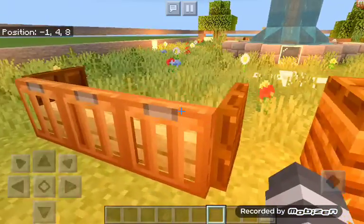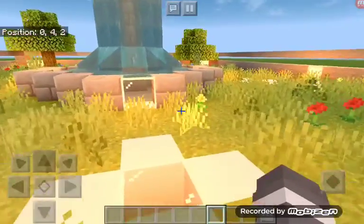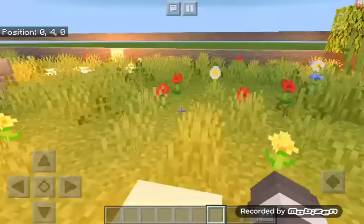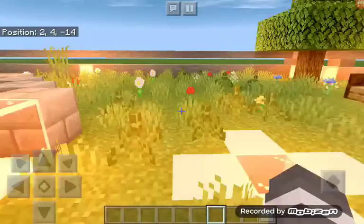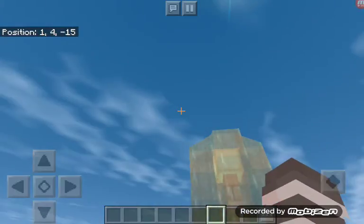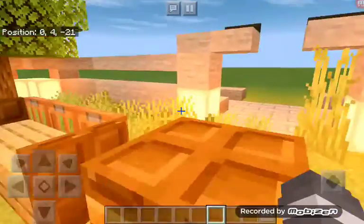We have the trash cans. The benches. I put these around three blocks away from the water fountain. Here is the water fountain itself. And that's basically it.